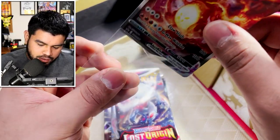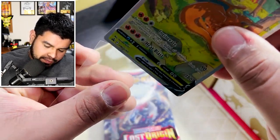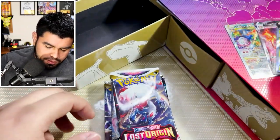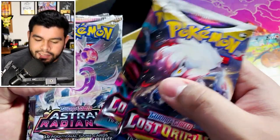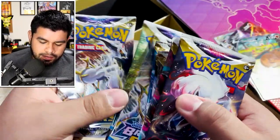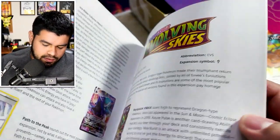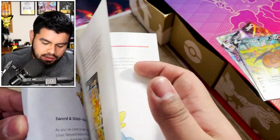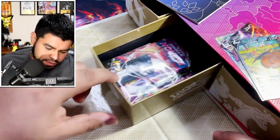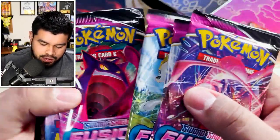I'm going to open them all up and see — wow, this actually looks really cool. All these little promos right here are dope. They're not metal cards but these are actually pretty cool. Let's see what we got here — Lost Origins! I told you all the booster packs listed aren't always the same. Lost Origins, Astral Radiance, Brilliant Stars — okay, bet. There's also an official card list.